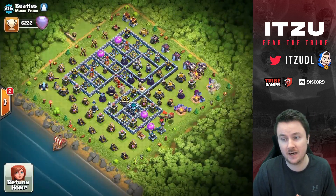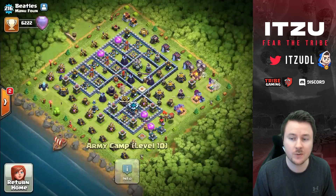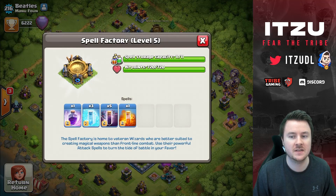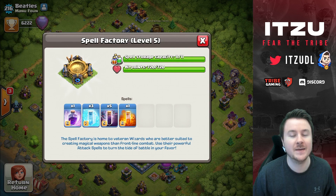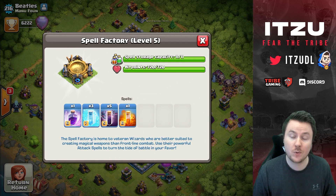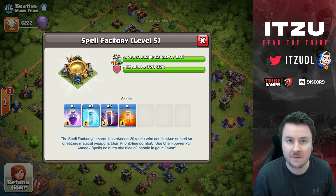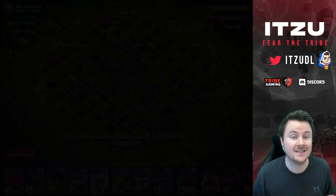This clan is doing insanely well with this strategy because all of them are using it. For example, this guy is using the same army we're going to use in this video. The only difference is I swapped out one loon for two more wall breakers and an archer. I'm using six wall breakers instead of four, but that's totally up to you. The important thing is the spells — five bat spells.